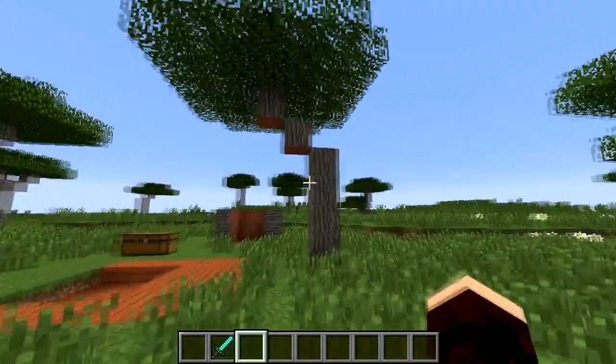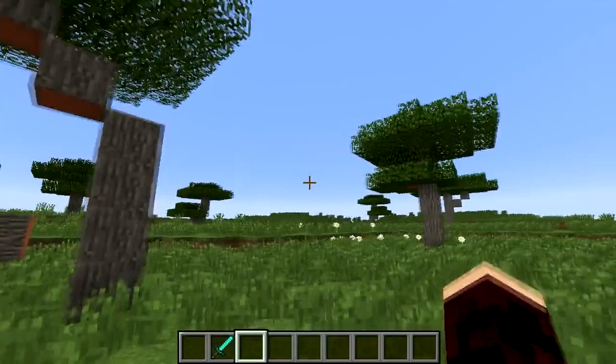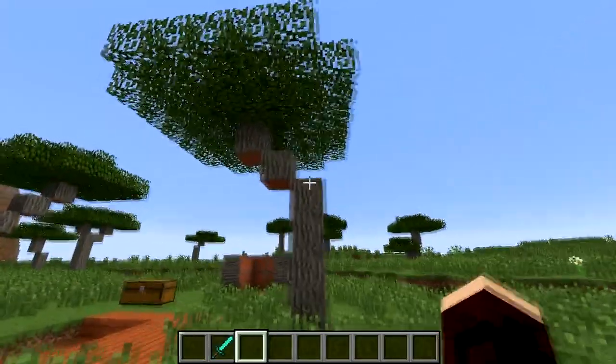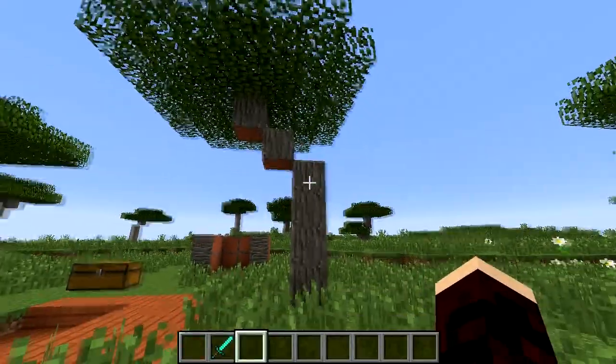Acacia wood is a block in Minecraft found in the savannah biome, a plains-like biome with slight differences. In the biome it's found in trees that can be diagonal, unlike any other tree in Minecraft.